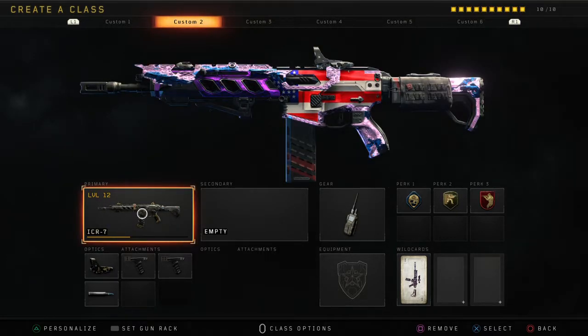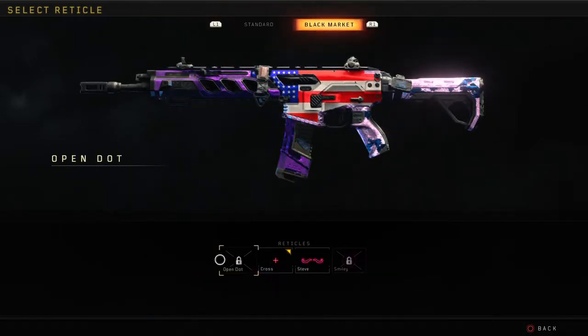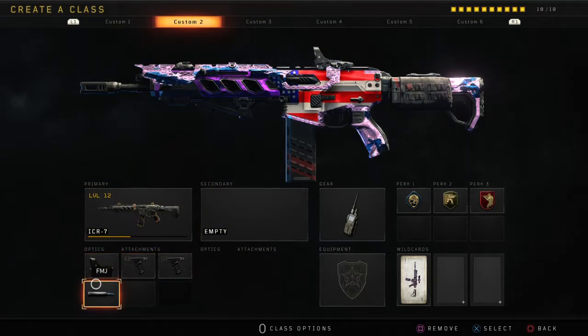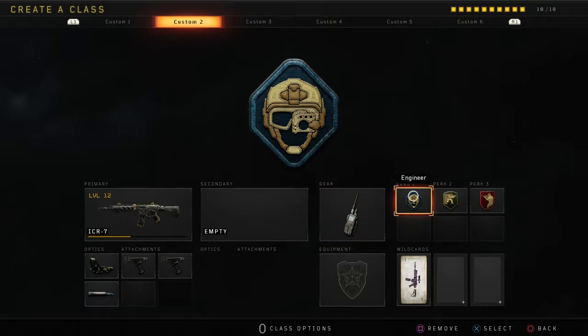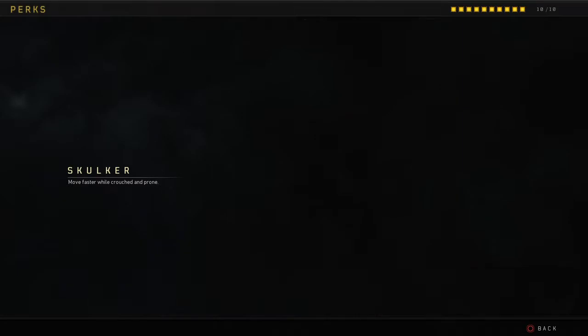The ICR also has the reflex sight with cross screen, grip one and two, FMJ, the Cosmic device, and I have Engineer, Skulker, and Ghost on it.